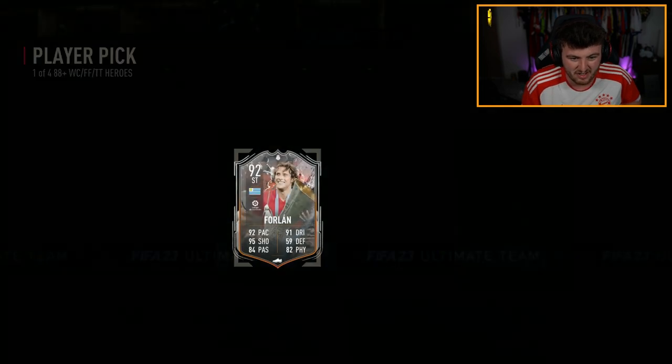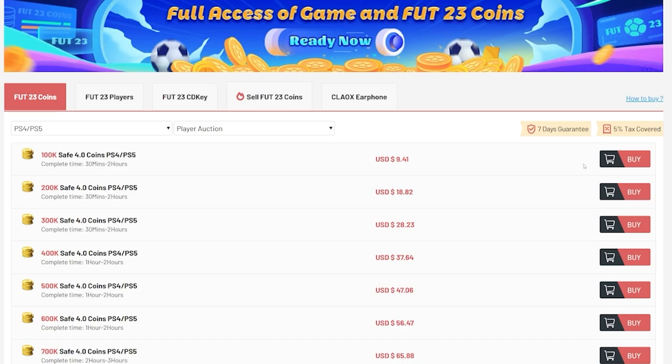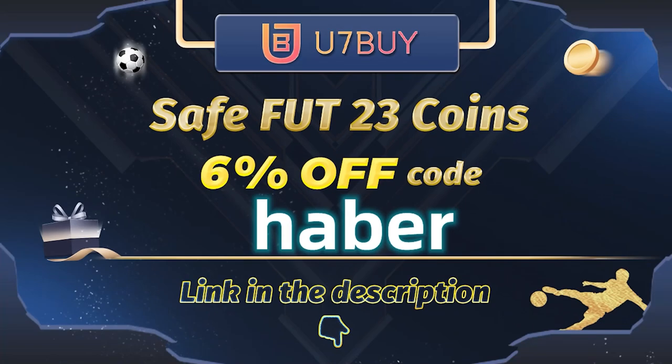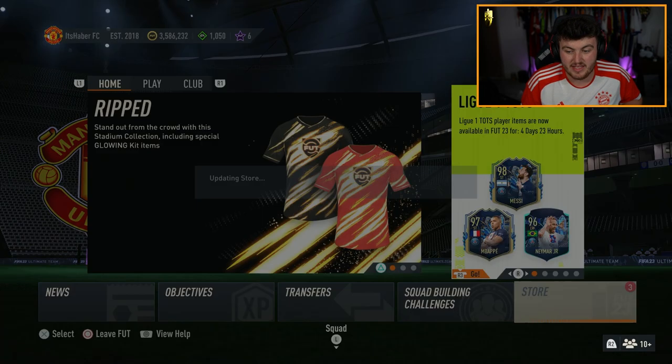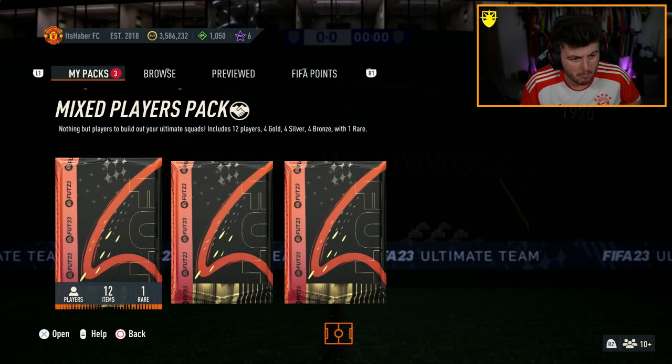That could have been Janola, it wasn't. Yeah, solid. Forlan definitely gets minutes. If you guys want cheap, fast and reliable Foot coins, check out u7buy.com — there is a link in the description down below. Make sure to use the code HABER to get yourself 6% off all of your purchases. There aren't that many amazing heroes you can get these days, so to get one that's actually usable at this stage of the game, I am more than happy with that, EA.